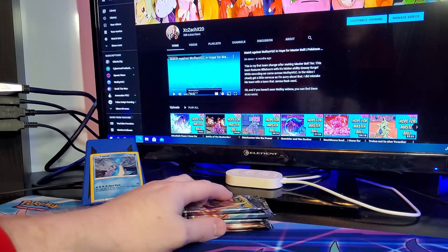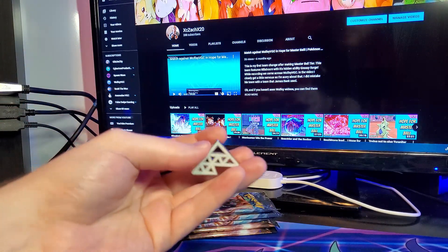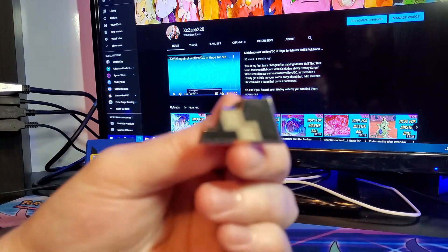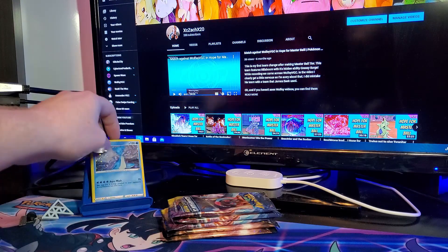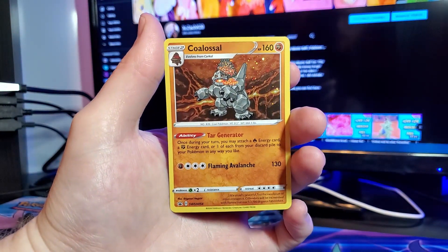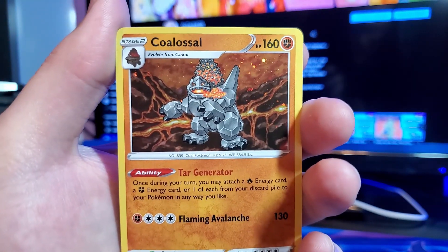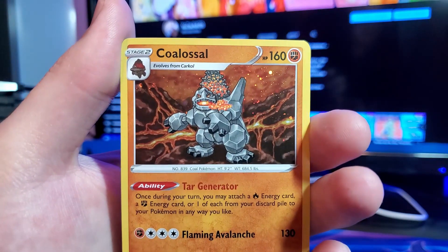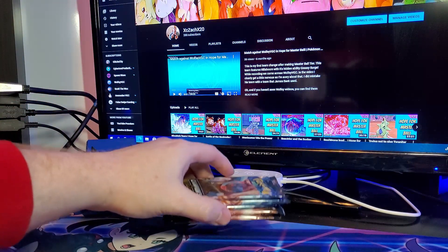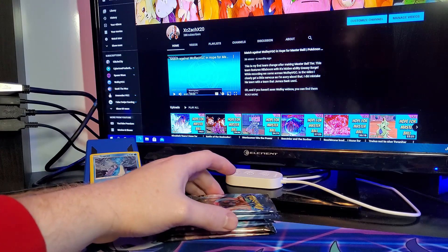Okay, here we go. We have five packs of Champion's Path and the two pins for the two badges - the ice gym leader and the badge for the ground type gym leader. We get two promo cards for their signature Pokémon. The first one is a holographic Lapras, and then we have a promo card for the holographic Coalossal. What did they do to poor Coalossal? Look how ugly he looks - I'm a two-time winner of the Player's Cup and they made him so ugly. We're going to get into these packs and see if we can grab anything good. We are searching for the rainbow rare Charizard VMAX.